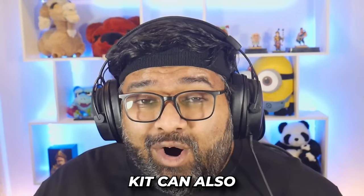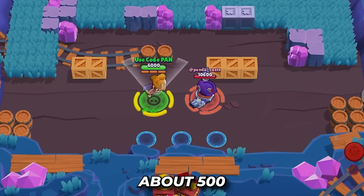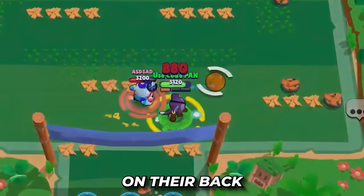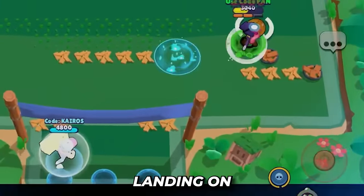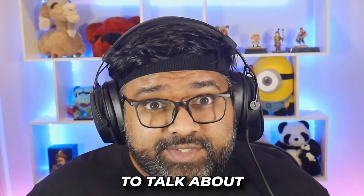But that's not all. Kit can also jump onto enemies. When he lands on the target, he deals 1,600 damage initially, and then does about 500 damage over 2 ticks. He also stuns enemies while he's on their back, but he can't move either, and he doesn't automatically get his super back when landing on an enemy. This opens up the target to a team kill scenario.